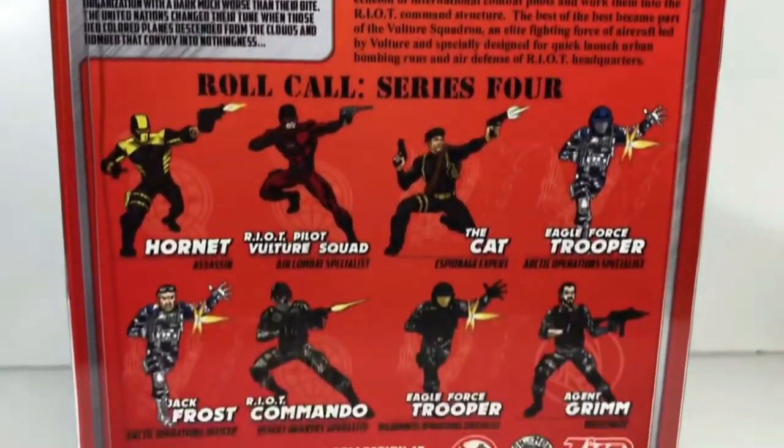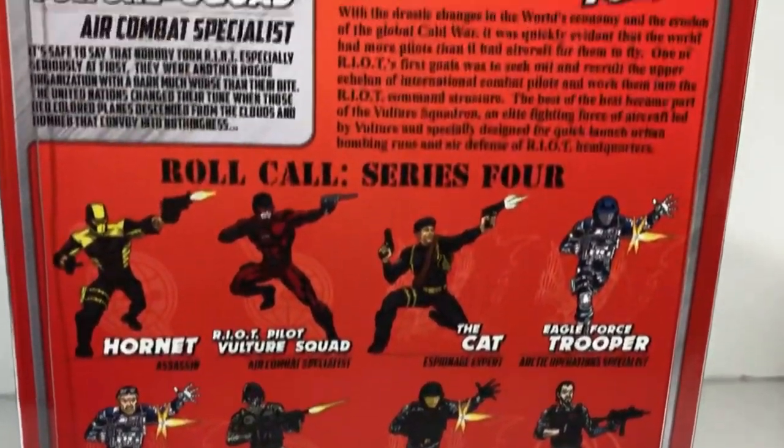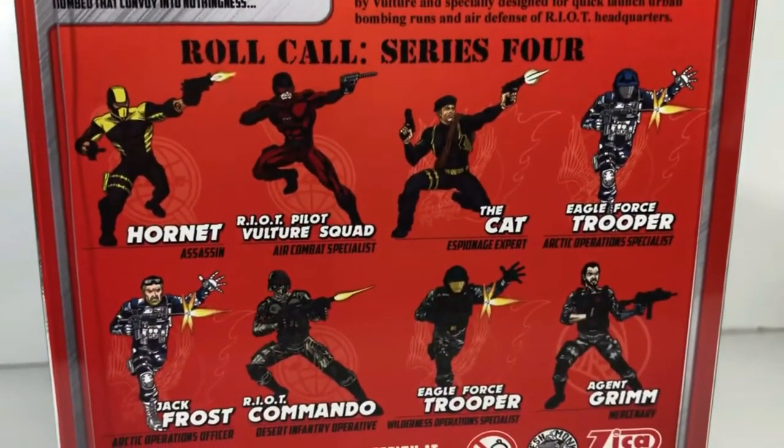Looking at the back of the card, it's exactly like all the others. 100% collector friendly. Just slide this card out, pull the figure out of the bubble, play with the figure all you want, put it back in the bubble, and slide this card back in. And you've still got a mint on card figure. Everything up here is exactly the same as all the other figures. And then back here it has a roll call for series four.